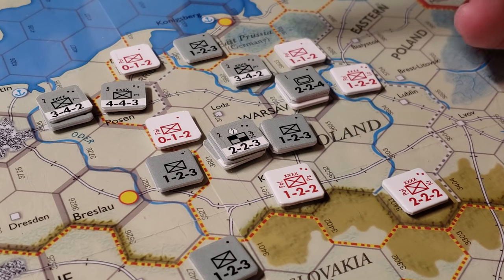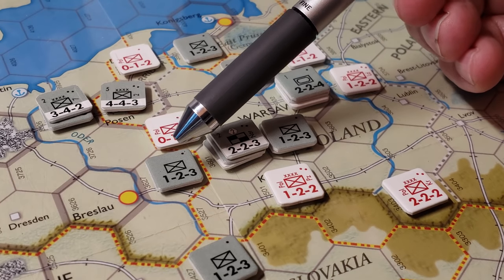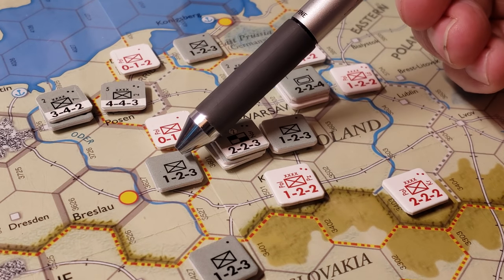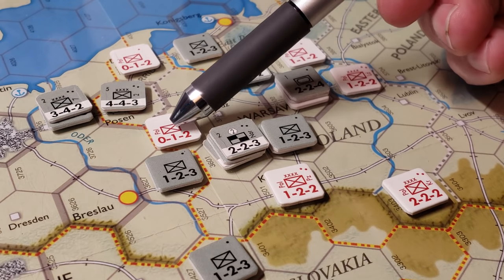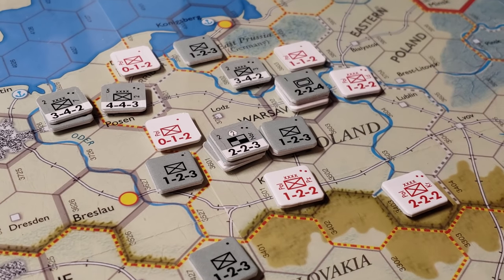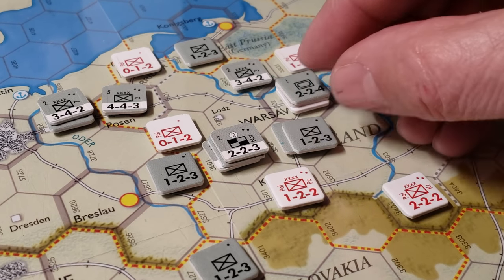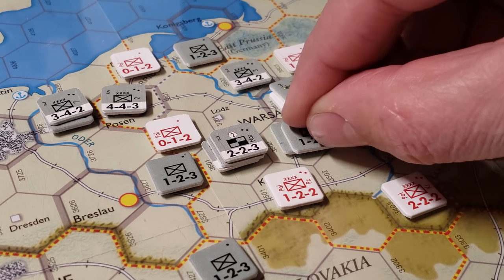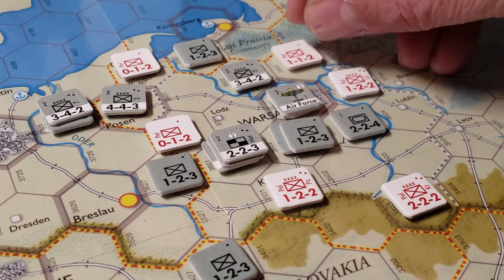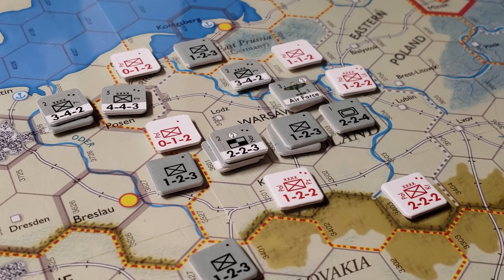That's where you realize you need to take advantage of the breakdown units. You start the game with six of these breakdown units, and breakdown is one of the first things you do before you move. If you're following the sequence of play strictly, you'll need to break down your units before you start moving. You break down a unit here, move into this hex and stop, then the next guy can move in — the enemy zone of control is negated. You can move to here, stop, and then the next guy can come through, and you can finally get an armored unit all the way here, and then another armored unit all the way there. That allowed me to get, and surround Warsaw.